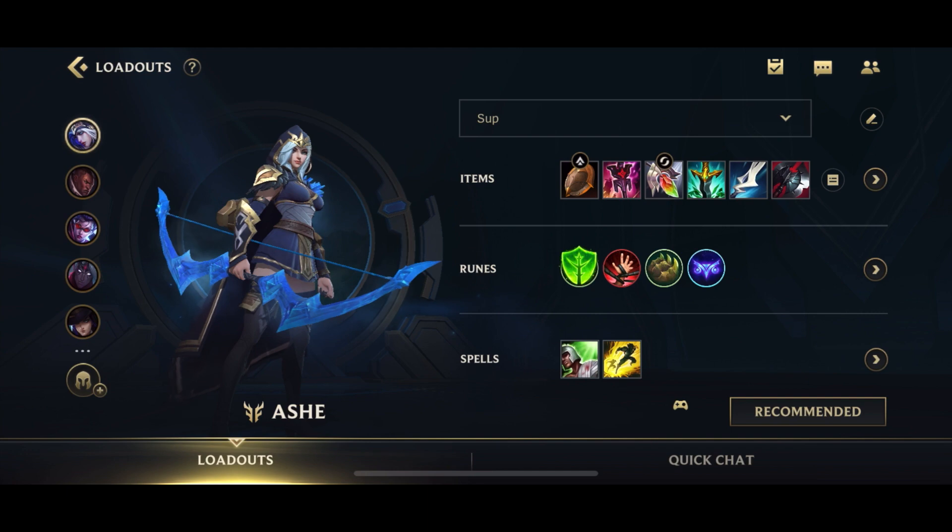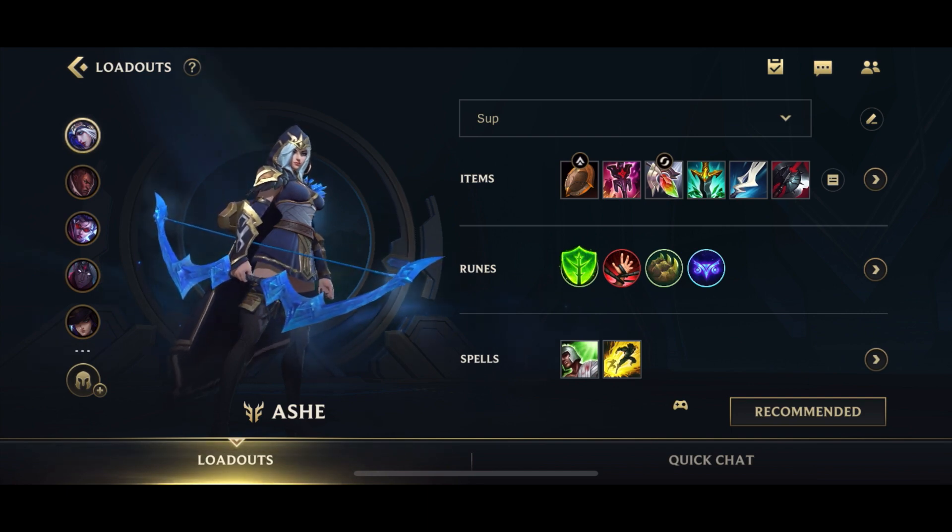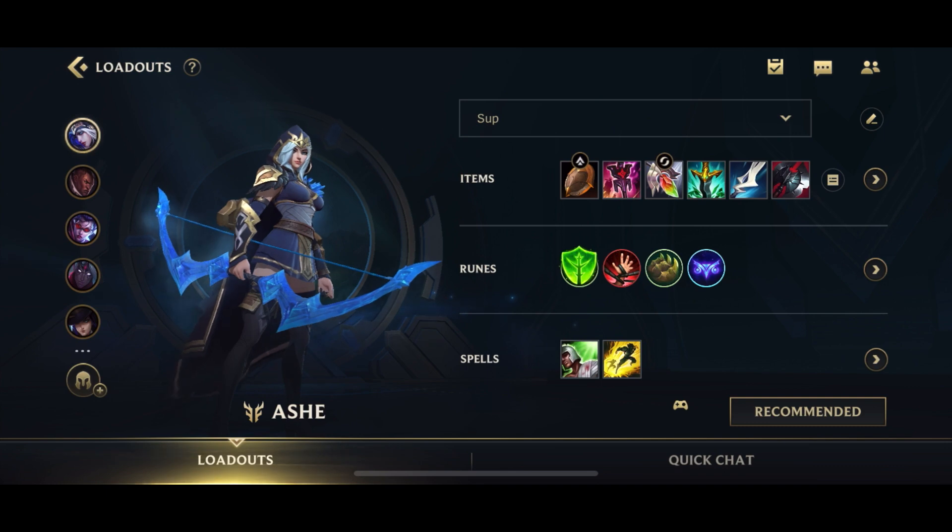Shielding is really common in the current meta, both on tanks from their passive skills, Gargoyle Stoneplate, and a lot of enchanter supports as well. Even certain damage-focused champions like Yone with his W or Kai'Sa with her ultimate contribute to the huge prevalence of shielding. So Serpent's Fang has become a really good item, but the issue is not a lot of champions can build it.